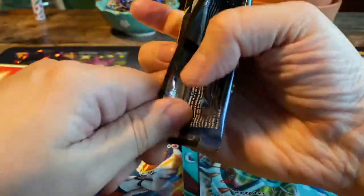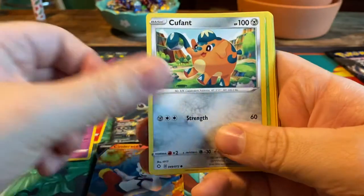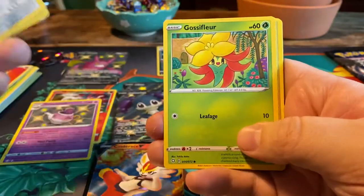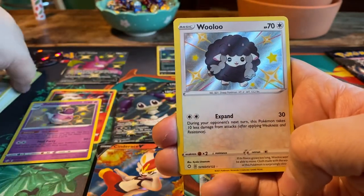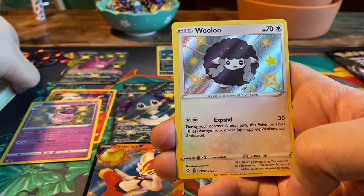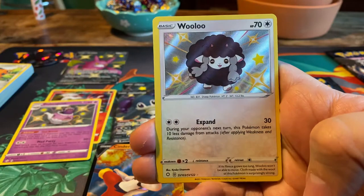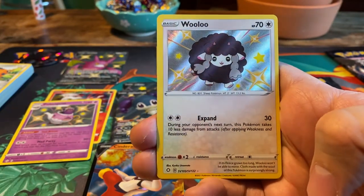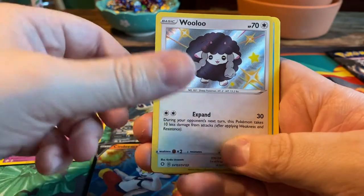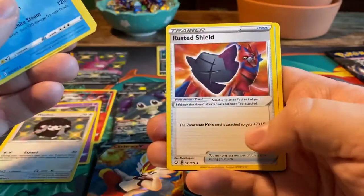Three more packs left. Next pack: Qwilfish, Rowlet, Gossifleur, Koffing, Morpeko. A shiny Wooloo — this box just keeps on giving! 70 HP, look at that little black sheep. It has Expand: 30 damage, and during your opponent's next turn this Pokemon takes 10 less damage from attacks. And another Volcanion as the regular rare. Lightning Energy, Rusted Shield, Cramorant, and another Rotom — I have the feeling I get a Rotom in every single pack.